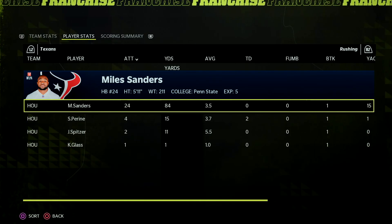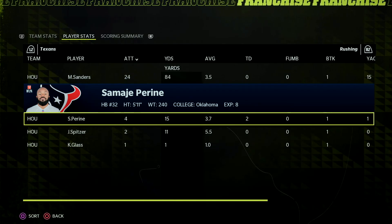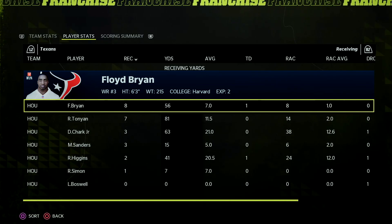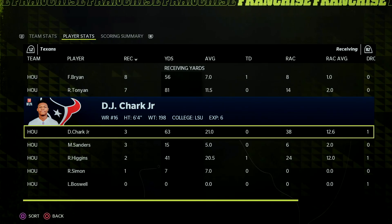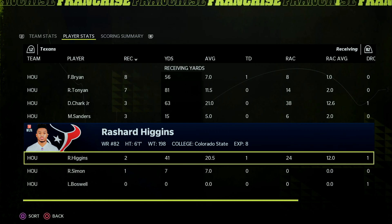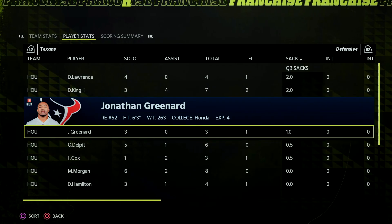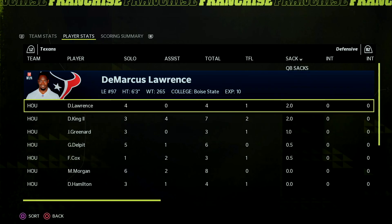Rushing-wise, Miles Sanders goes 24 for 84, and Samadjay Pirine goes 4 for 15 with two touchdowns. Receiving-wise, Floyd Bryan stepped up in place of Brian Tyson — caught eight passes for 56 yards and a touchdown. Robert Tunyon goes 7 for 81, DJ Chark 3 for 63, and Rashard Higgins catches two for 41 and a score in his Texans debut. Defensively, Demarcus Lawrence had two sacks, along with Desmond King and Jonathan Greenard getting one each, and Grant Delpit and Fletcher Cox each get credit for half a sack.